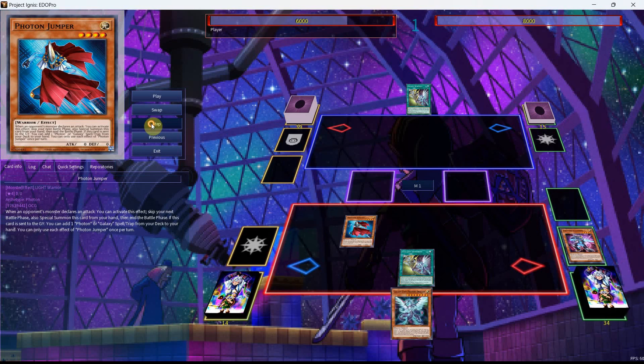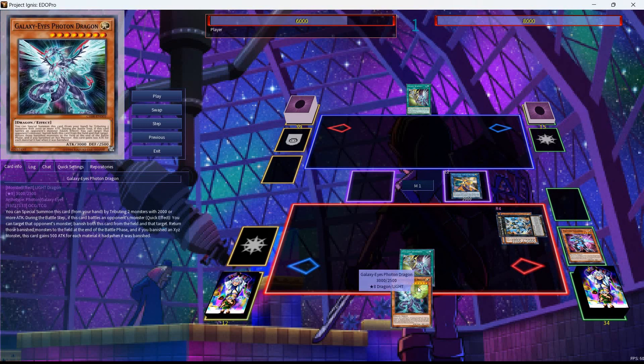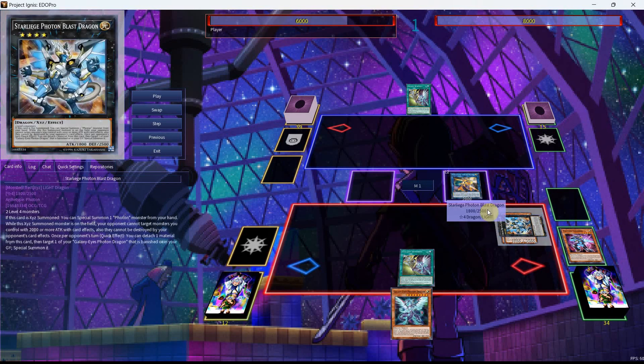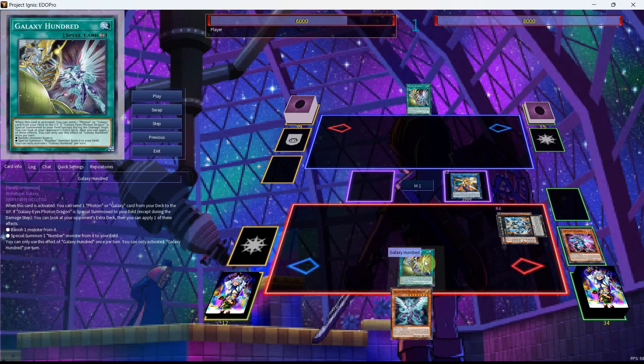The Vanisher can special summon itself, so we'll be able to get the Galaxy Eyes. From here we can go into our Link 2, the Soul Flare or Solar Flare — whichever you want to call it — and we'll get ourselves the Galaxy Summoner. We'll Normal Summon it, get the effect which will allow us to Monster Reborn the Jumper, and now we can go into our Star Leash. What this allows us to do is discard the Galaxy Eyes on your opponent's turn for a pop with the Soul Flare.